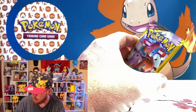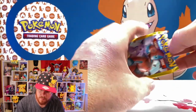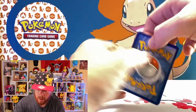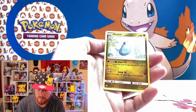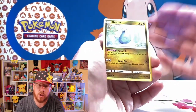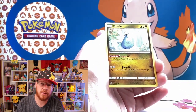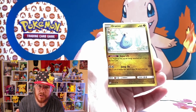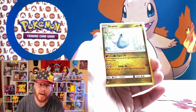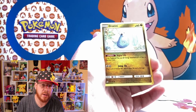Then we'll move right into the next pack of Unified Minds. So it looks like we've got a Dratini. Now, for all those that don't know me, I'm a huge fan of Abra, Kadabra, and Alakazam. Good little tidbit of information — it took about 20-plus years. Kadabra had an issue back in the day where the name Kadabra was trademarked and Pokemon didn't have the right to that name.